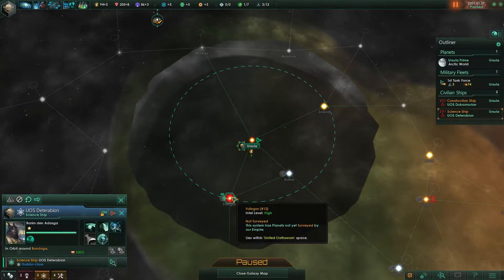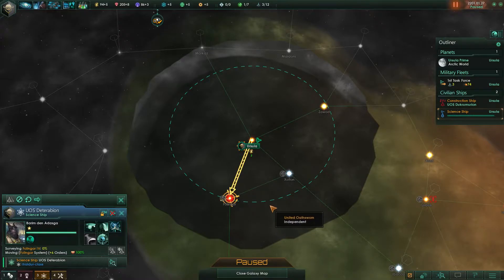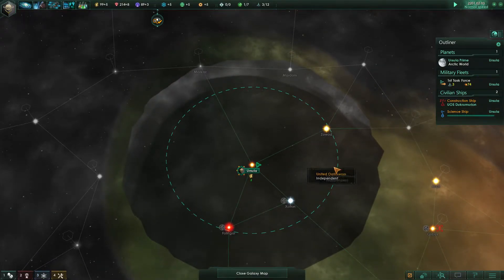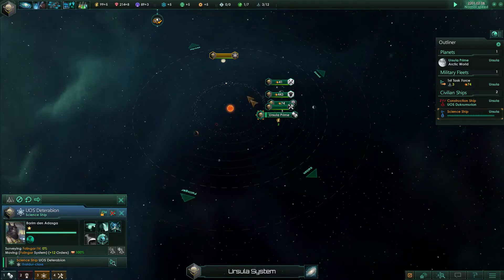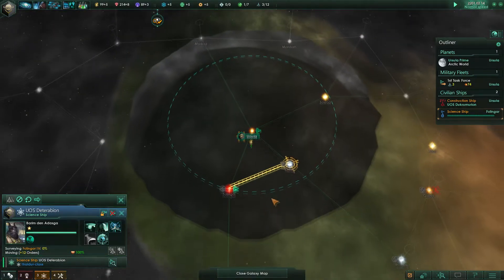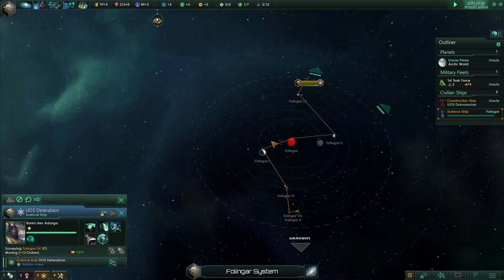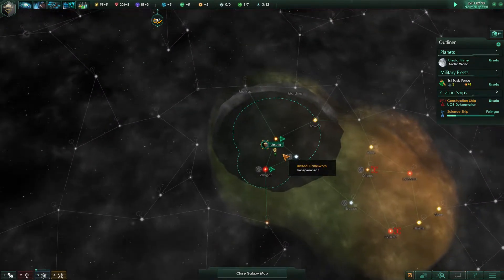Our survey ship is now done. What we'll do is go and survey that system, then queue up and survey this other system afterwards. To queue it up I hold down shift as I select the orders. Fulingar 2 is the one we really want to have a look at because it is the place we could probably colonise, should we wish to.